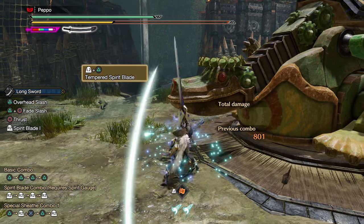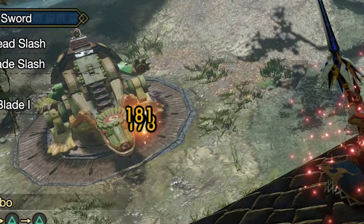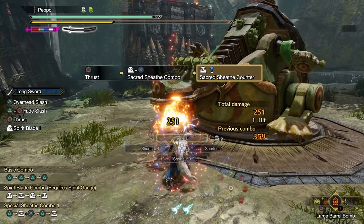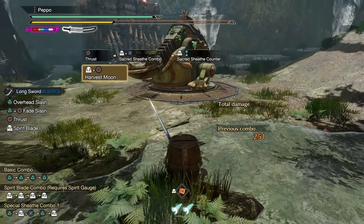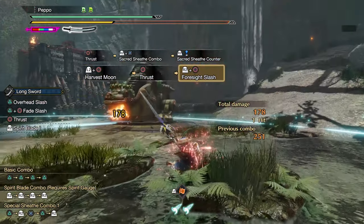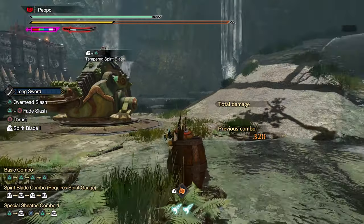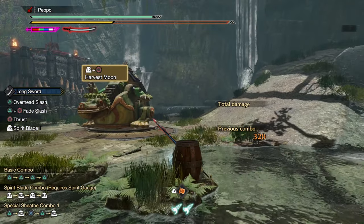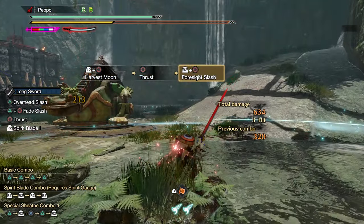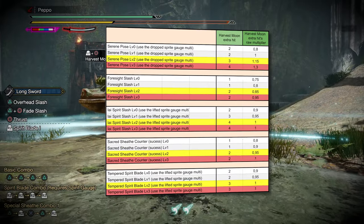After you use any counter inside the Harvest Moon, the additional hits will appear on the exact spot where you landed the counter. If you use Sakura Slash counter, you will get one additional hit if your current spirit gauge level is white or below. If it's yellow or above, then you get two additional hits. If you use tempered spirit blade, you will either get two additional hits if your spirit gauge level is white or below, or three additional hits if your spirit gauge level is yellow or above, as shown in the table on the screen.